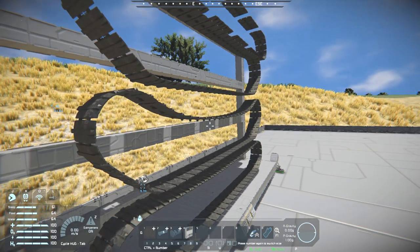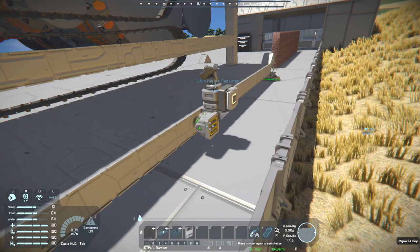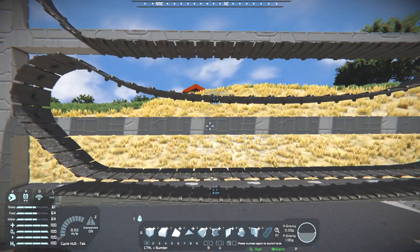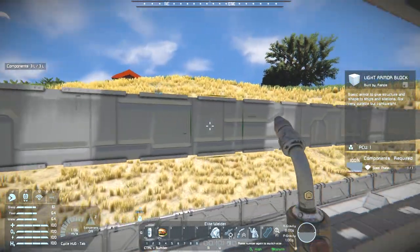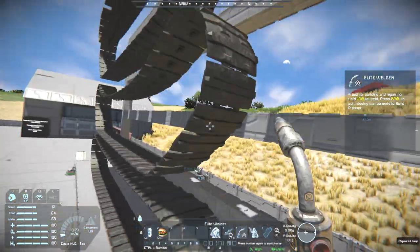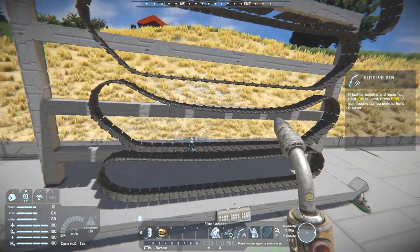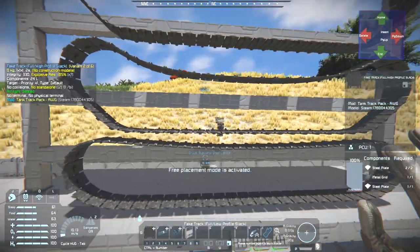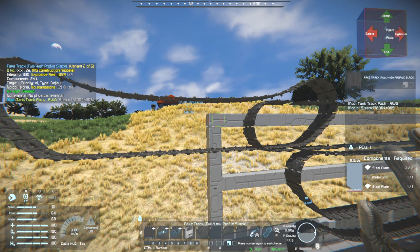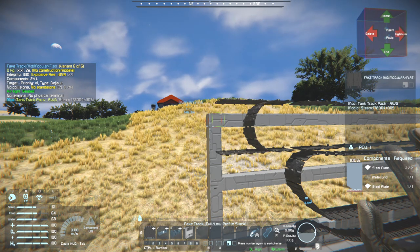I think - do they move? I don't know. Let's hop back to the reactor and give a quick check. Nope, they didn't move. As for their build cost - not sure there is one. Let's go through them; they don't have a collision mesh so they let us drive through. This is the full one - the one I tried putting on Foxtrot. It needs three steel plates and one metal grid. They're all the same, even the fragmented ones.